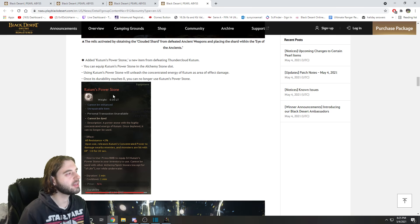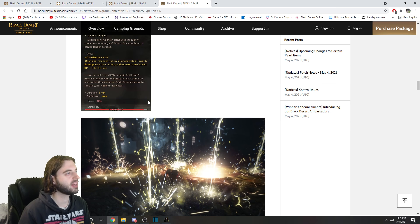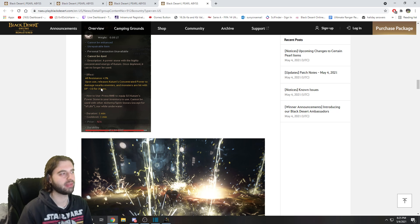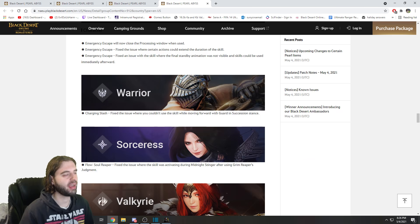Completion of this one has the rare drop of Kudan's Power Stone. This creates a lightning chain effect around you when you activate it that reduces the defense points of monsters by 10 during that period, and it increases your resistance by 2%.